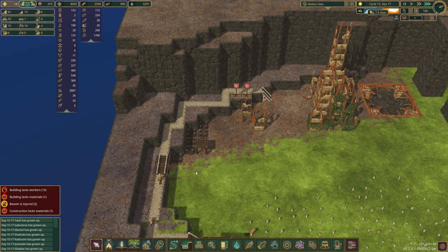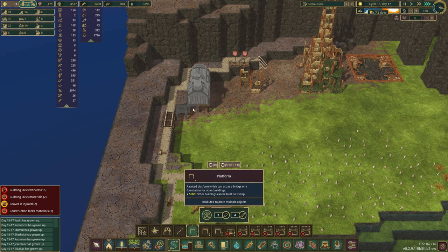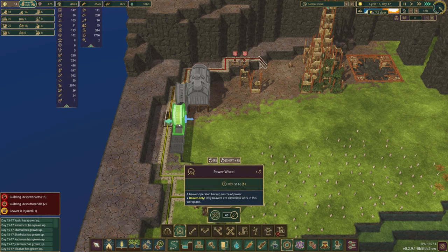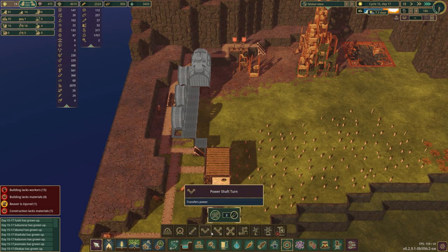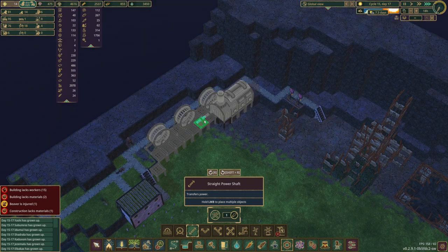I guess I just really need to have... I'm going to make these beavers run on these little wheels, aren't I? I'm really going to do it. Oh, that's so mean. That is so mean. Progress waits for no man. Or beaver. Okay, so we'll just have the most ridiculous, incredibly stupid setup for power you can imagine.